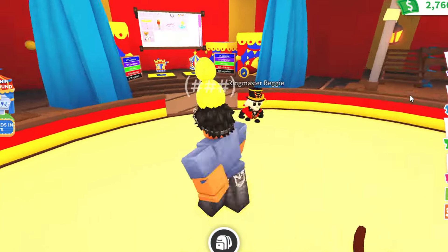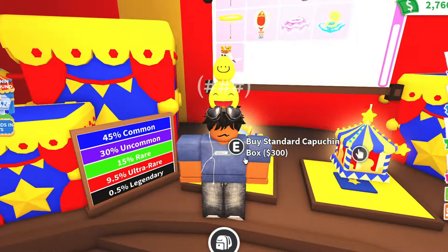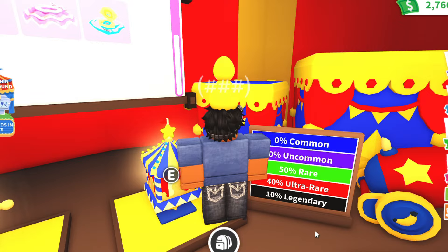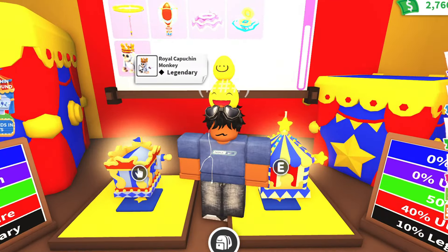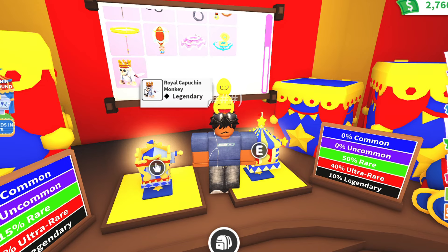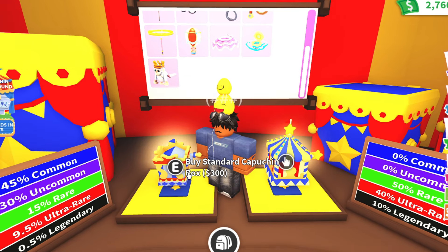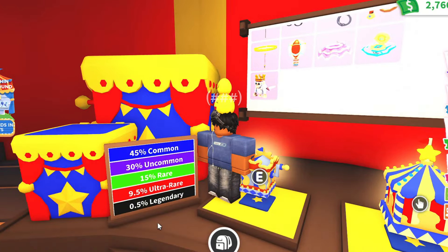This is the Royal Capuchin Monkey, which is the legendary. To get the Royal Capuchin Monkey, all you have to do is open one of the boxes — you don't need any ingredients and you don't have to use a standard Capuchin. The standard Capuchin box has a 0.5% legendary chance, and the premium Capuchin box has a 10% legendary chance. I would definitely recommend using the premium Capuchin box, as it gives you the highest chance to get the Royal Capuchin Monkey.